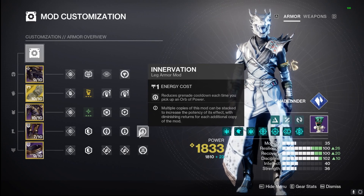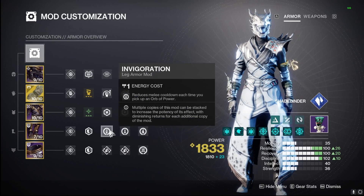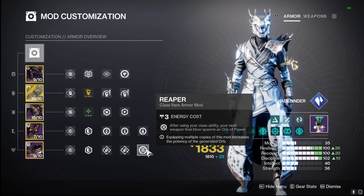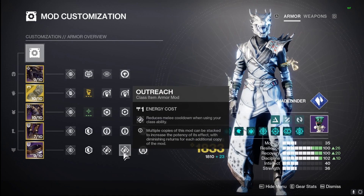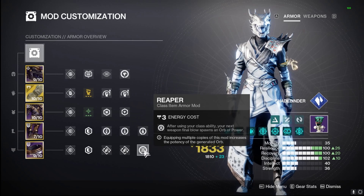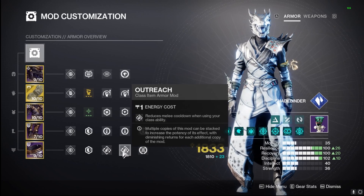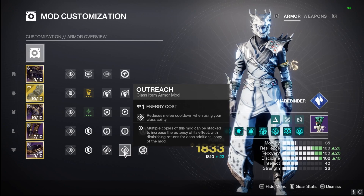On our boots we're going with Invigoration, Recuperation, and Innervation, so when we pick up Orbs of Power we get our grenade, our health, and our melee back — a triple threat on our boots. Lastly, Reaper with double Outreach so we can create more Orbs of Power after throwing down our rift and get that melee energy back for Penumbra Blast.